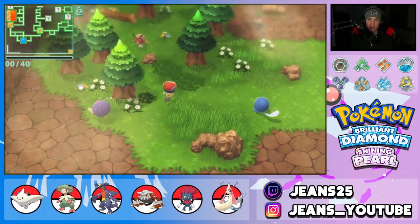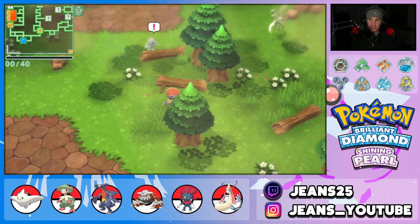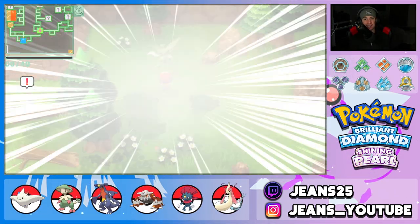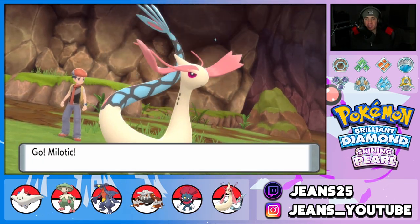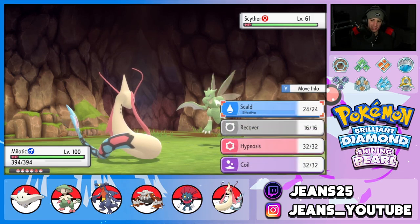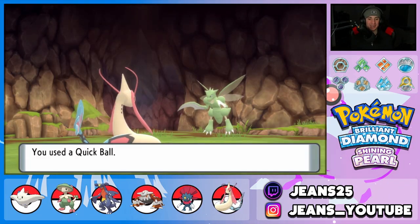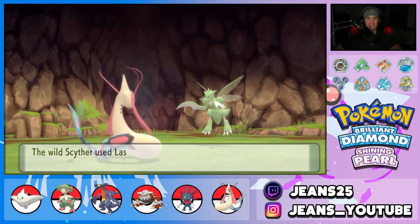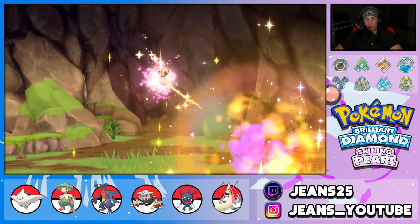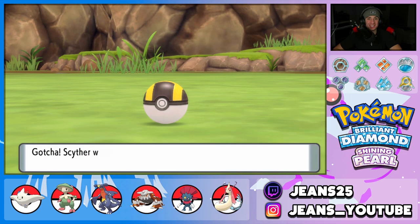Scyther's spawn rate is around 30%, maybe a little higher or lower. Found him right there - swapped our lead to Meloetta. Throwing a Quick Ball - pops out. All right Scyther, time for you to get inside this Ultra Ball. One wiggle, two, three - lock it down! That took a little bit but we got it.